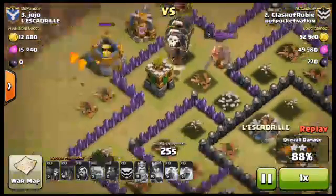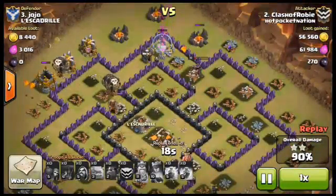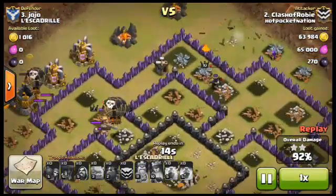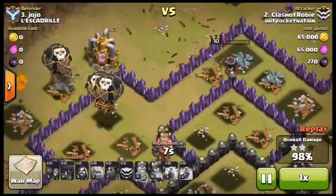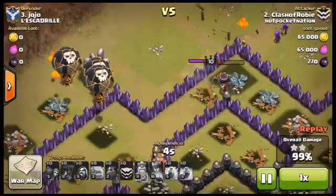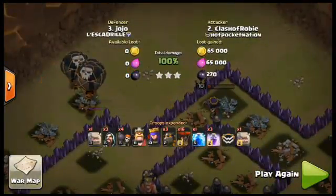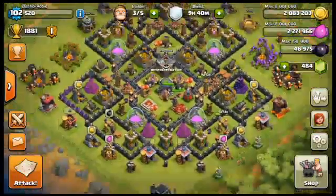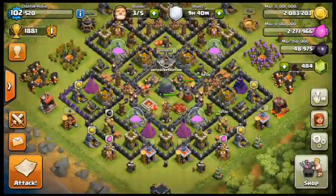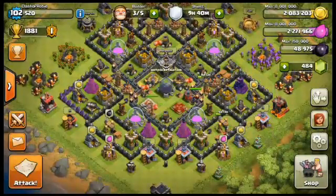This attack strategy is so powerful. If your Town Hall 9s aren't using GoLavaLoon — not just LavaLoon but GoLavaLoon — I don't know what they're doing. That first ground phase is so important. I've been using this a lot in war lately across my past three wars. Tell me if you like this strategy — I love it. Thanks for watching, make sure to like, comment, and subscribe, and as always, stay clashy and clash on!